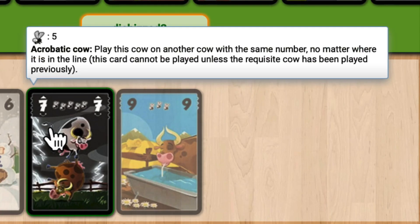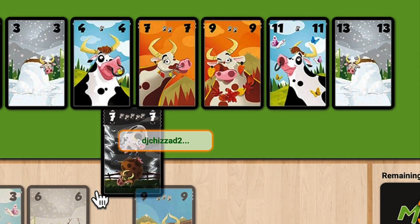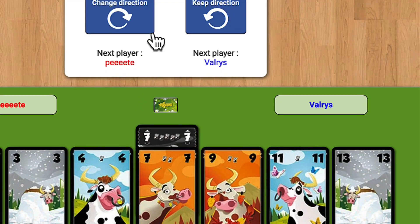There is the acrobatic cow. These cows can only be played if another cow with a matching number is already present in the herd. The acrobatic cow is placed on top of the matching numbered cow.